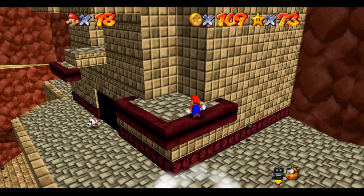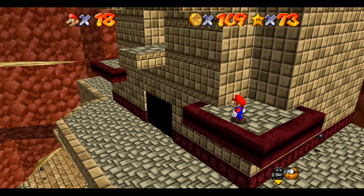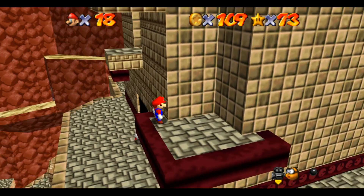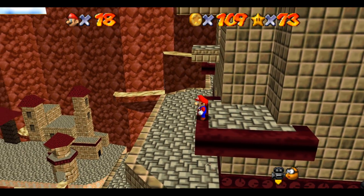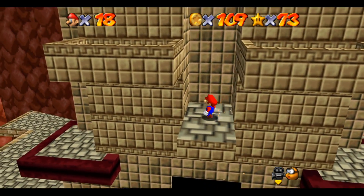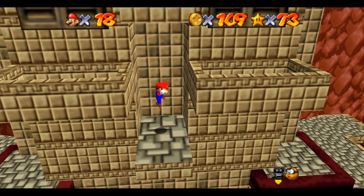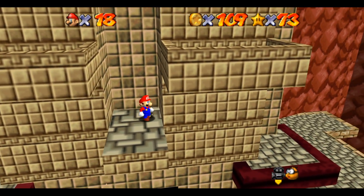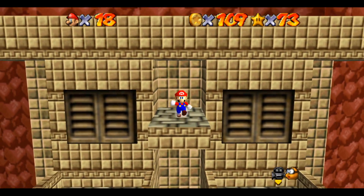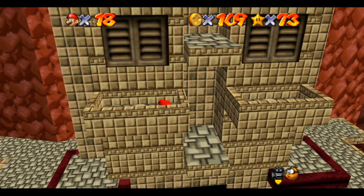Depending on what game you're playing, I think all the games have a skull that makes it so any time you find ammo from a dropped enemy weapon, it only ever has half the ammo. And most of them have one where each shot you fire takes two bullets instead of just one.